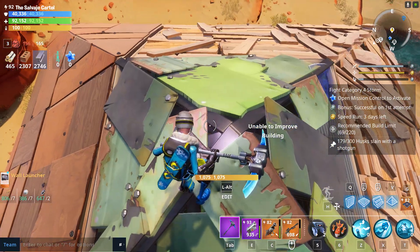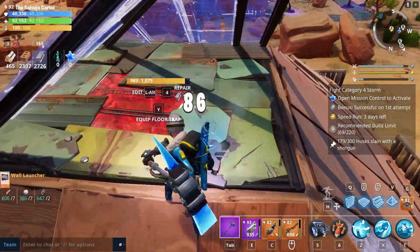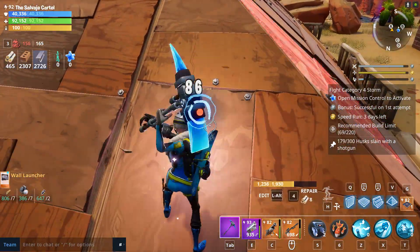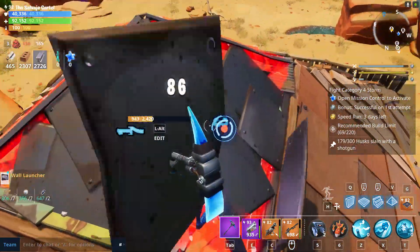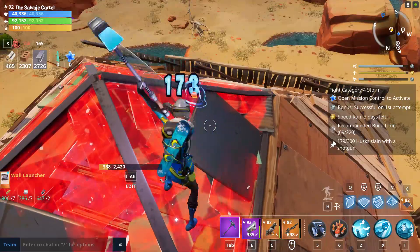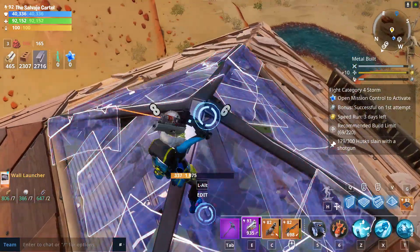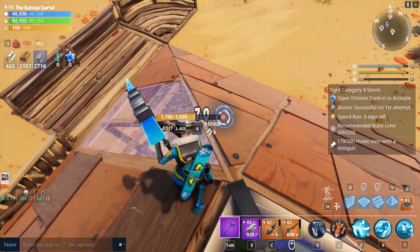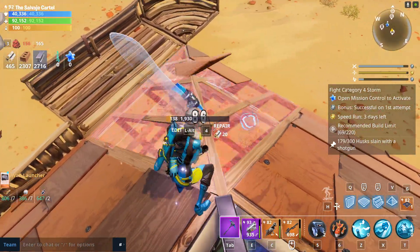What I like to do is upgrade all the walls at the bottom, place a tier one floor of any material — metal, brick, or wood — then place a pyramid on top of that floor and fully upgrade the pyramid. The reason I fully upgrade the pyramid but not the floor below it: if the floor isn't fully upgraded, husks will attack the top structure instead of the bottom. If they break the top structure, we still have time to deal with them because they then have to break through the bottom structure, and it takes a while to destroy that fully upgraded top piece.